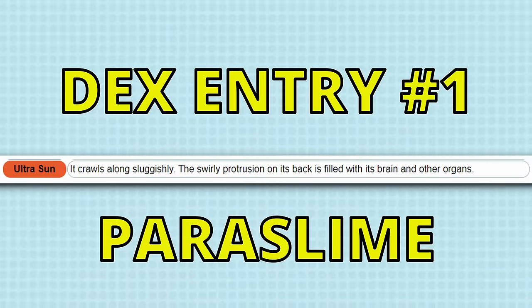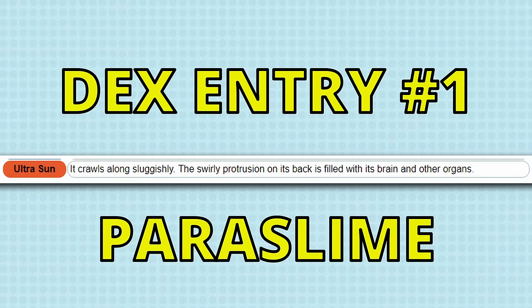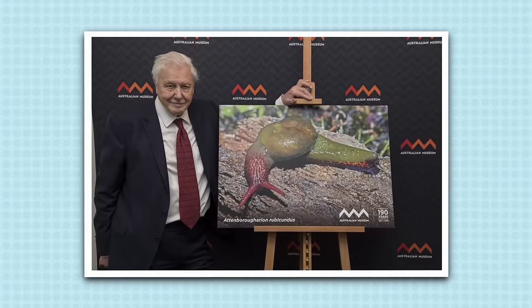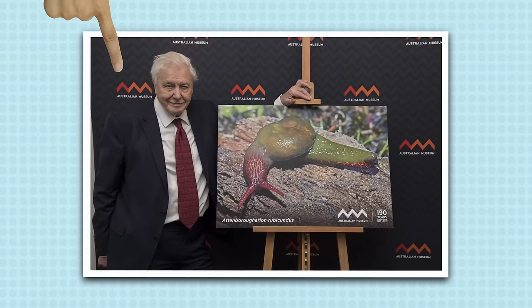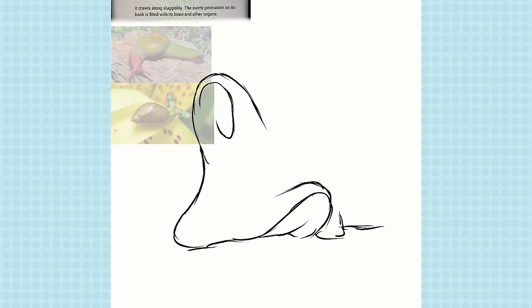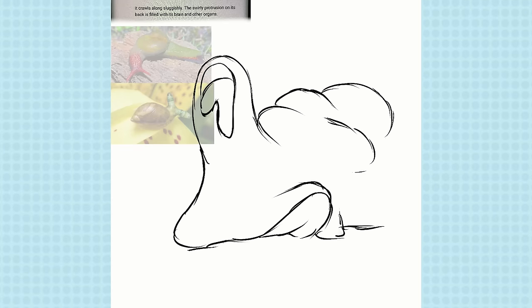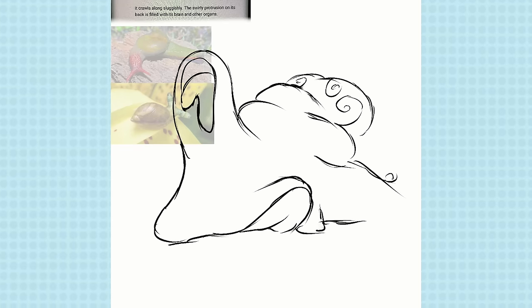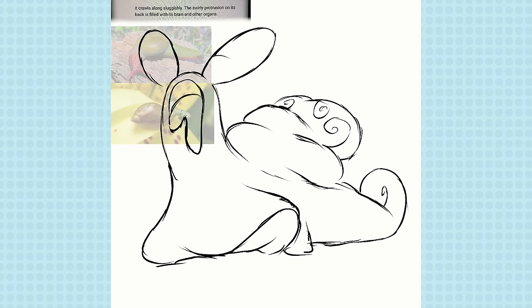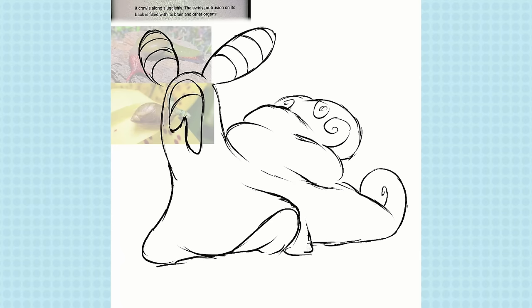Our first entry was: it crawls along sluggishly, the swirly protrusions on its back are filled with its brain and other organs. I used a reference for an actual Australian animal — the Attenborough snail, named after Sir David Attenborough himself, found in Tasmania. It's a cool, colorful snail without a shell, and I found that perfect for our first one because it just screams snail to me. I love the idea of this shell-less snail creature because in the Pokedex entry it says it doesn't have a shell, just a swirly protrusion. They really should cover that swirly protrusion up.